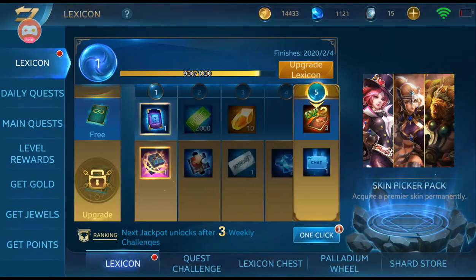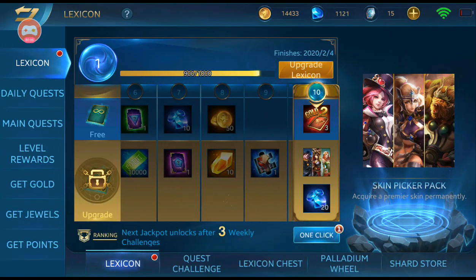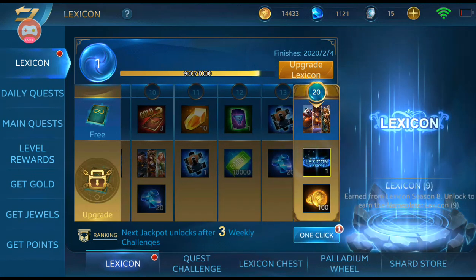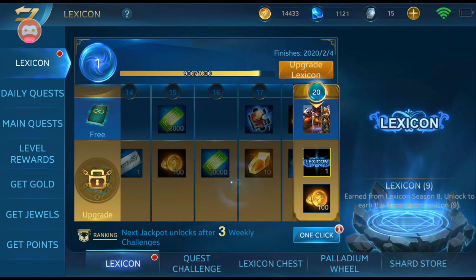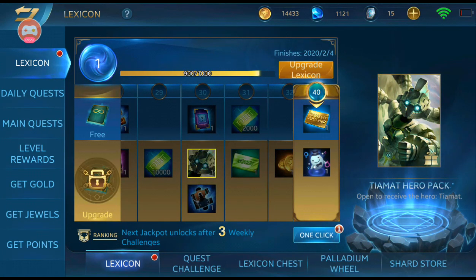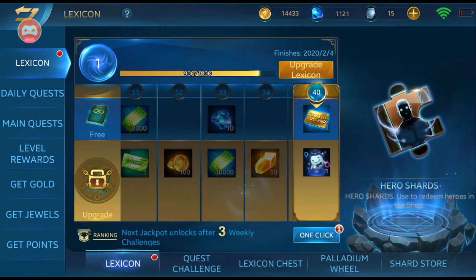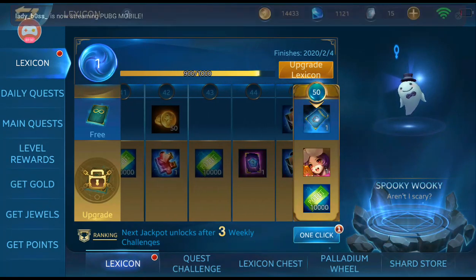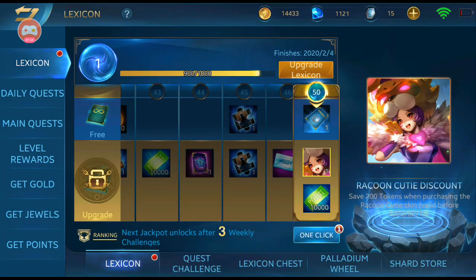Going to the VIP list, you're going to get the free hero picker of Galahad, Magnolia, and Flora. You'll also get the Lexicon Level 9 reward and the Tiamat hero pack with one shard. Keep going and you get the new Observe reward.